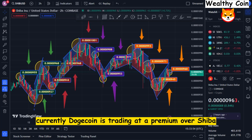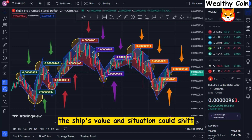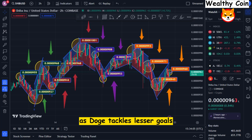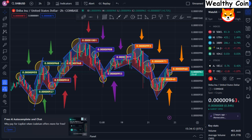Currently, Dogecoin is trading at a premium over Shiba, but if current trends continue, Shib's value and situation could shift, leading to a profit. Gain dominion over the market and climb the ranks as Doge tackles lesser goals. Investors recouped 180% of their lost market value in Dogecoin during its spectacular price rebound in the fall. The price of SHIB, meanwhile, remains constant.